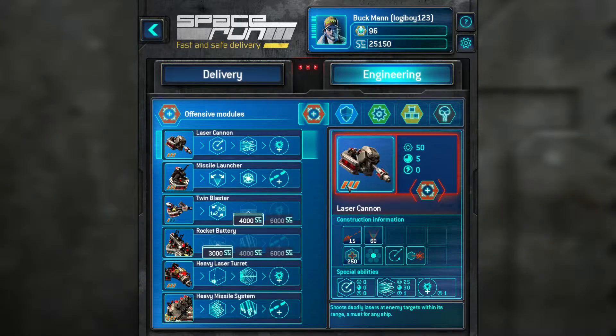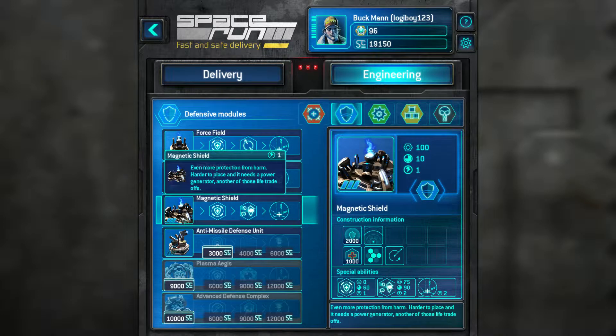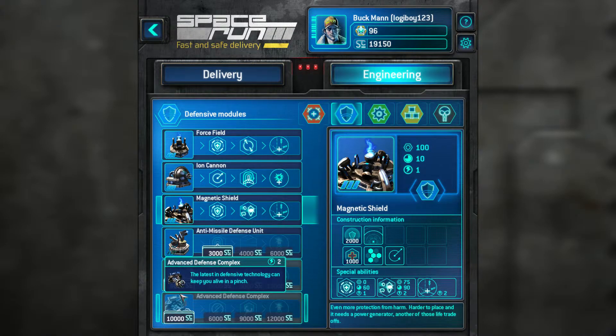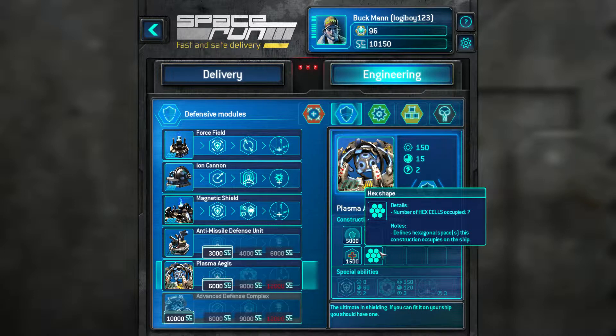We've got a little bit of cash we need to spend, so let's just quickly go do that first. I did want the upgraded Magnetic Shield. And while we're here, why don't we get the Plasma Aegis, because that thing is pretty beastly — although it's just so ridiculously huge.